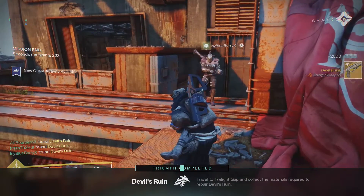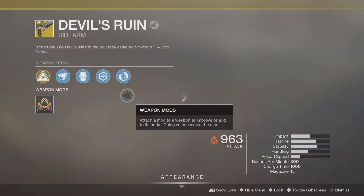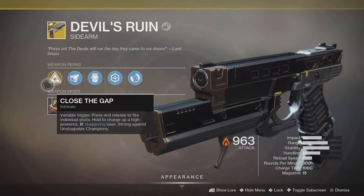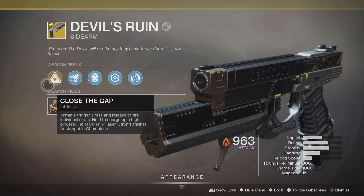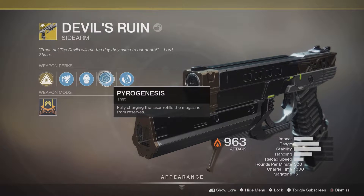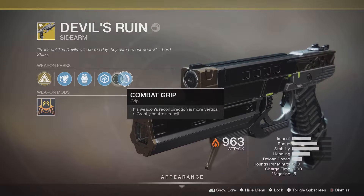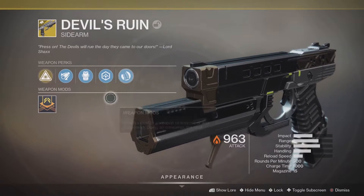And there you go — quick and easy. You've got yourself the Devil's Ruin Exotic Sidearm. Now let's look at the exotic perk. It says 'Close the Gap' — Variable Trigger: press and release to fire individual shots, hold to charge up a high-powered staggering laser. Strong against Unstoppable Champions. You've also got Extended Barrel, Projection Fuse, and a perk that says fully charging the laser refills the magazine from reserves. Then Combat Grip. Basically, this thing is the plasma pistol from Halo.